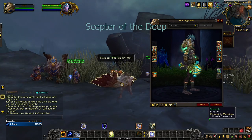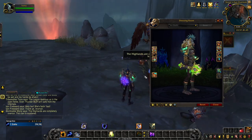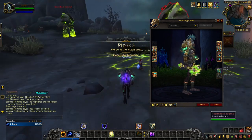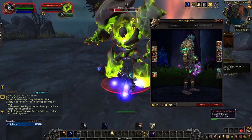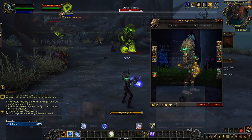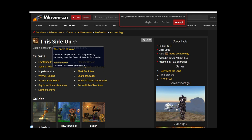Scepter of the Deep is the second appearance for Shara Stahl and is unlocked with the completion of your entire Shaman class hall campaign. The blue and green tints are unlocked with the Forged for Battle achievement, which you are rewarded with by the end of the class hall campaign. The purple tint of Scepter of the Deep is automatically unlocked when you reach level 50 on your Shaman character. The yellow tint is a reward for completing the archaeology achievement This Side Up, which requires you to complete 8 out of 10 rare projects around the Broken Isles zones. Each project varies, includes different objectives, and is on a two-week rotation.